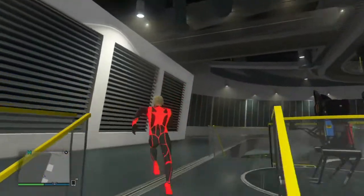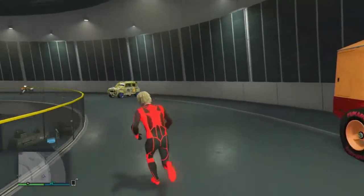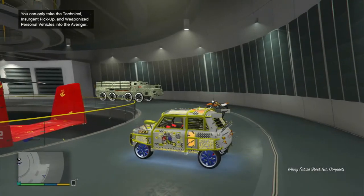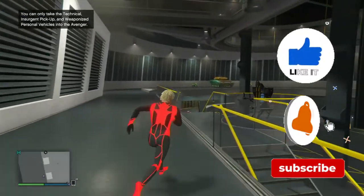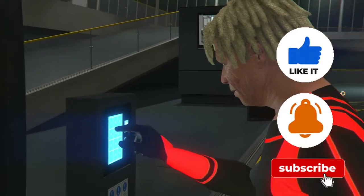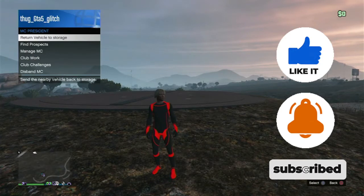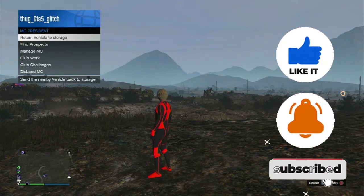Now what we want to do is grab the vehicle that we are duplicating — the vehicle we want to duplicate needs to be inside your facility. We have the Issi Classic here; it sells for the most in the game if you do not have Frozen Money services. We're gonna drive this vehicle straight down to the parking spot. As you can see we were able to drive the vehicle, so once you see you're able to drive, make your way outside.